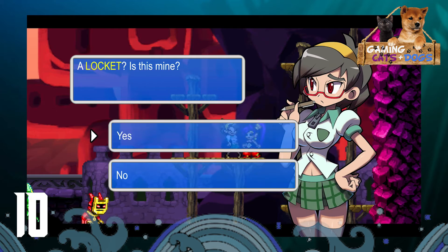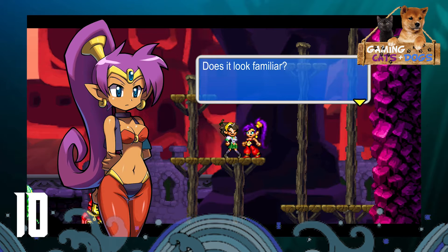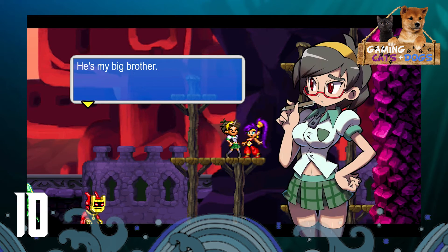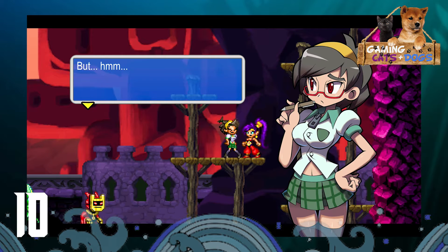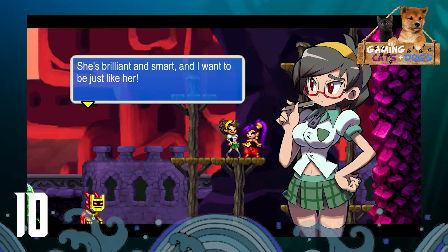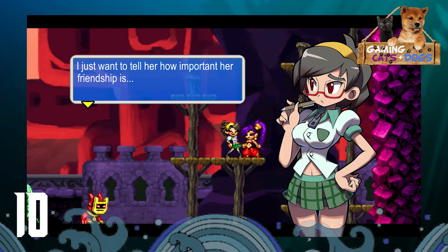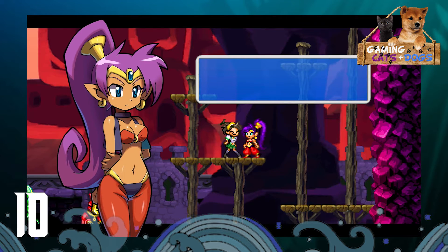We're going to give the locket to her so we can return her memories. Going back to Sleeping Beauty - one thing that has always bothered me is people saying Sleeping Beauty is anti-female or chauvinistic when literally the four main characters are all women. The protagonist and the antagonist are women - it is a very female-heavy, female-strong story, especially the Disney version.